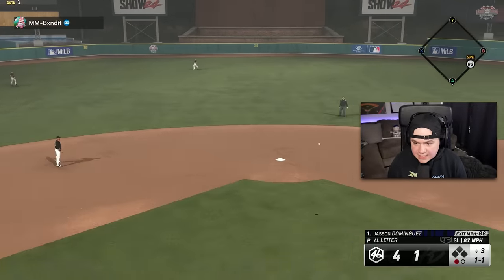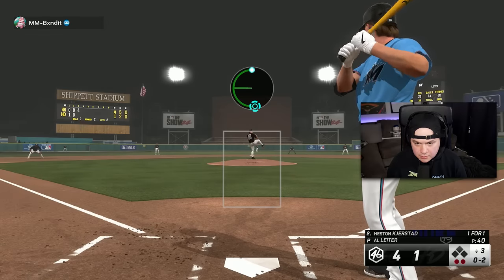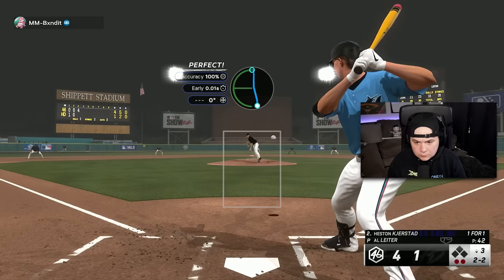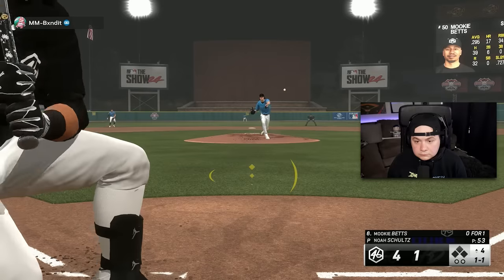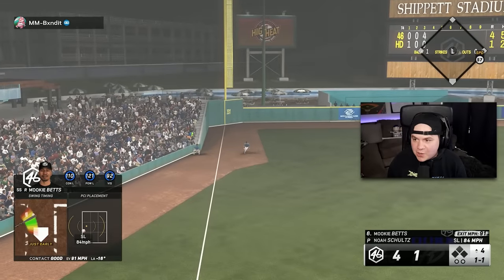Mookie's there, we got Dominguez this time. I think I'm going to stay in on Kirstad. O-2 sinker — I don't even know where that missed, but there we go — that time we got him. Mookie makes the play. That's three good innings from Al Leiter. Get down that line — let's put up another four spot here.